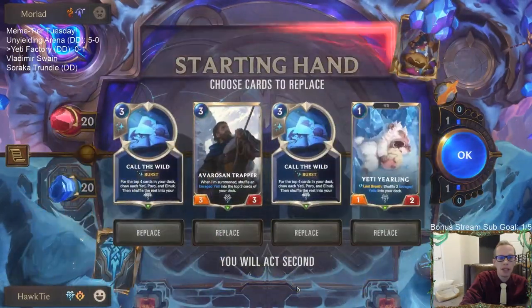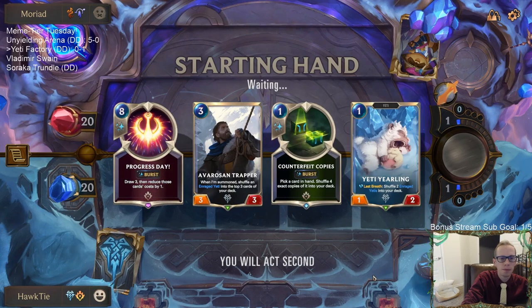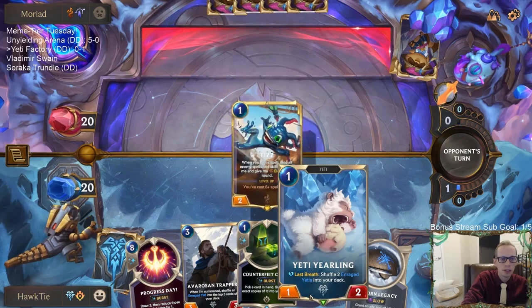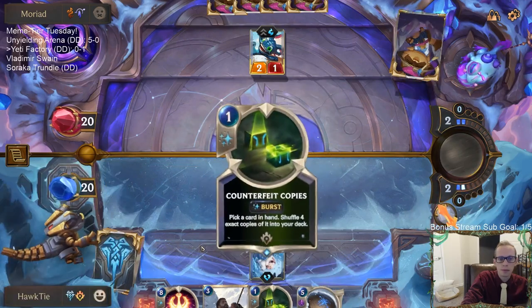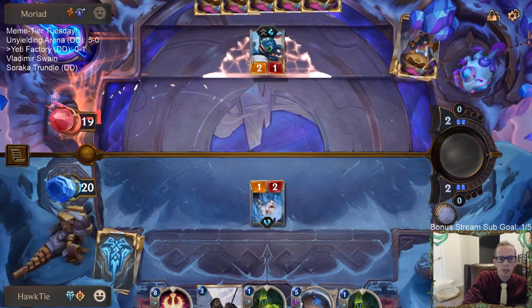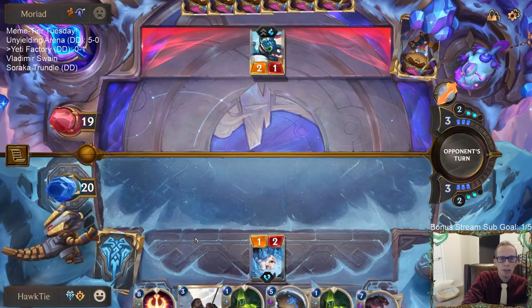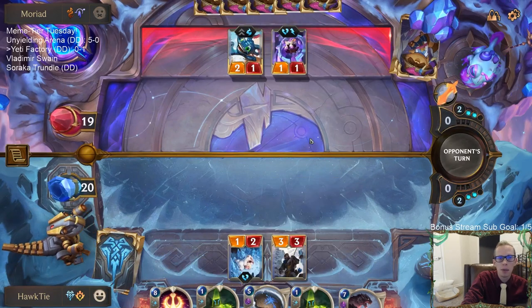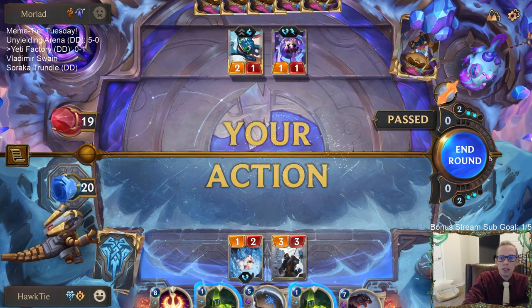Alright, Twisted Fate and Fizz. We're not going to have much defense against Fizz besides Gotcha, Mystic Shot, and Call the Wild — but elusives are going to be a problem. We're going to have to try to be kind of fast. They're probably never going to kill my Yeti Yearling — they may not ever attack into it. Maybe they can't attack at all if they don't have a spell to give Fizz Elusive. That'd be nice — gives us a little more time.